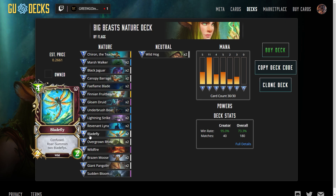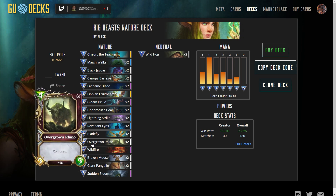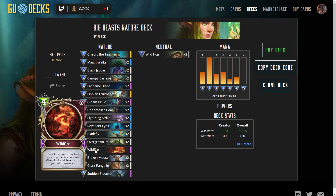Bladefly also goes very nicely with something like Wildfire Overgrown Rhino — just a very solid four mana 5-5 stat creature. And Wildfire, of course, is super powerful: deal one damage to each of your opponent's creatures and give plus one regen to your wild creatures. That one regen can add a lot of value. If you've got quite a few creatures on the board, it can be very difficult to catch up with that plus one regen on three creatures.